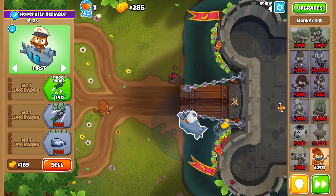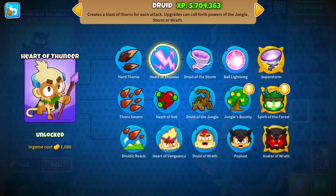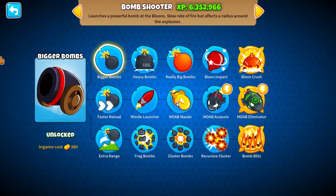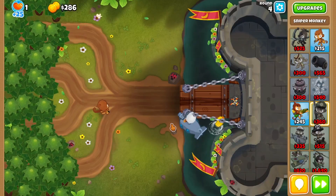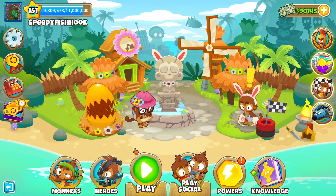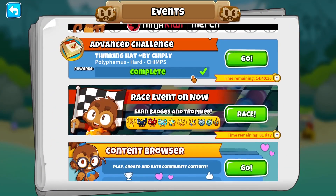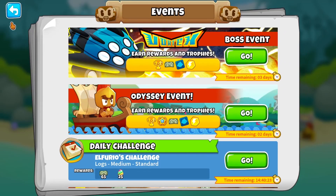Some strategies I recommend: if you're using open, use the Poplust spam, but generally in the early game you want a Druid of the Jungle and some camo detection. A few extra powers like a Cluster Bomb help, and for round 40 get yourself a Deadly Precision sniper. Dark Castle is the easiest expert map, so you should have general mid and late game knowledge by now. A quick tip: always do the advanced daily challenge — tutorials are easy to find and they're one-rounders for quite a bit of Monkey Money.